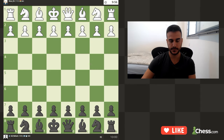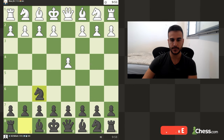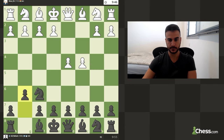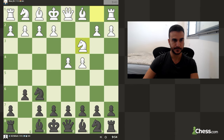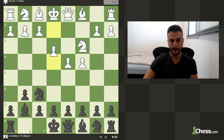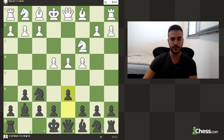Okay so we are playing black. Let's go Nf6 and develop the bishop. Okay and now we are playing pawn to d6.